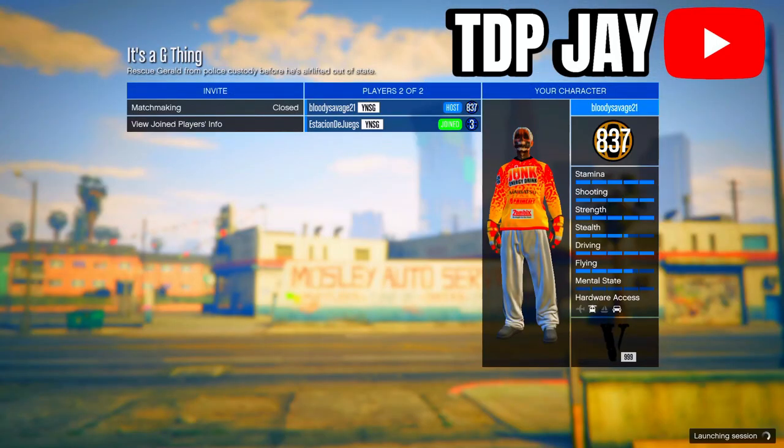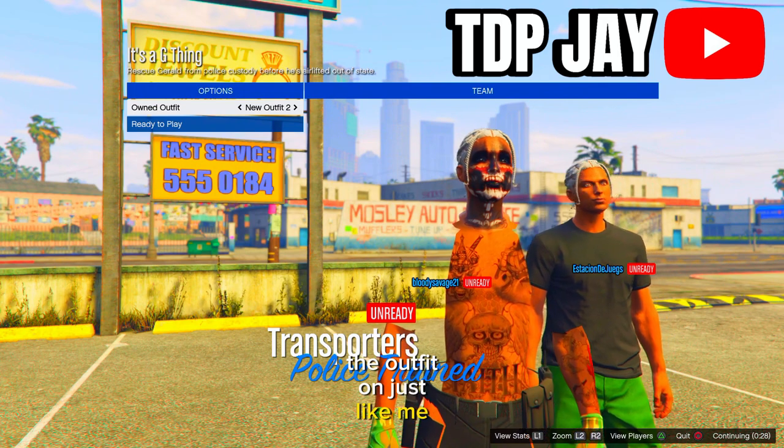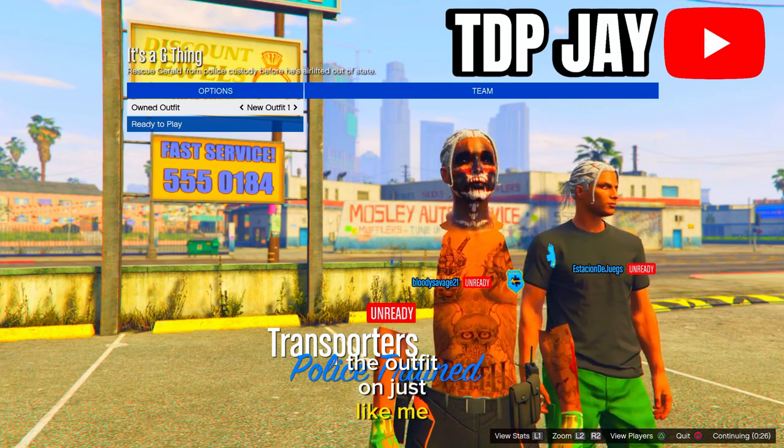Once you get inside of the job, scroll over right two times and then back to the left one time. You should now have the outfit on just like shown on screen. Ready up.